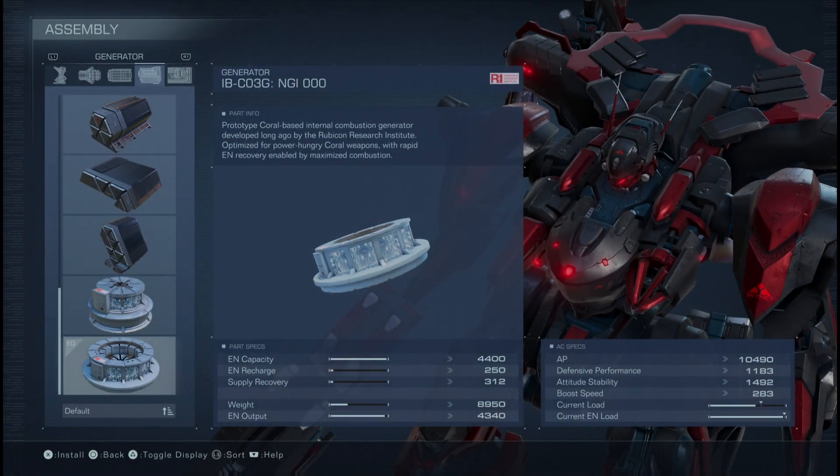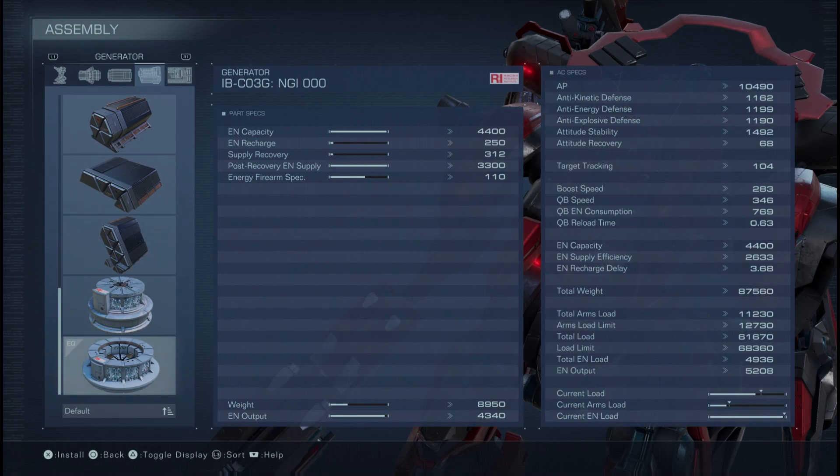For the purposes of this build, we will be using the IBC-03G, the NGI triple O. This is because all of these weapons are extremely power hungry, and I didn't want to go with a miniscule frame that would get shredded in a couple of seconds. I wanted to have above 10,000 AP and some pretty beefy defenses. This thing's EN capacity is unparalleled — it's humongous. The problem is that its EN recharge delay is also horrendous: 3.68 seconds, and it will usually go above 4 seconds for most frames, but I tried to optimize it. Still, 3.68 is pretty bad.